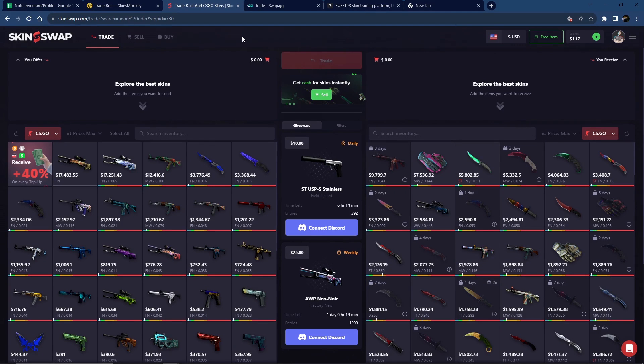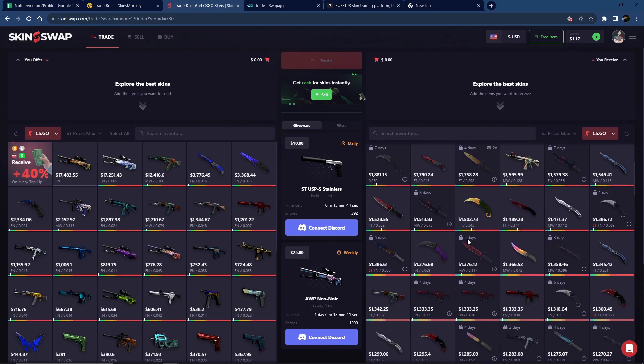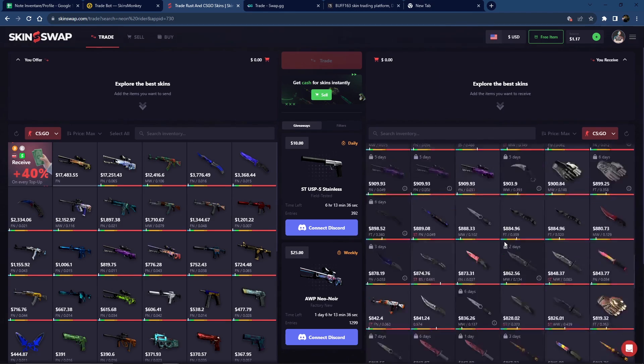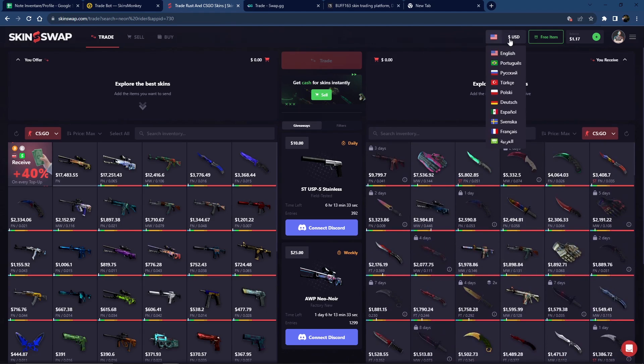The next website we'll be looking at is SkinSwap. It gained popularity recently — it's quite a recent website. I found out about it about two or three months ago, so it's not that old compared to SkinsMonkey which has been around since last year. Anyway, we have quite a nice diversity in terms of higher tier items, mid-tier items, and plenty of lower tier skins, which is nice. We can select a different language, though the language selection is more limited compared to SkinsMonkey.